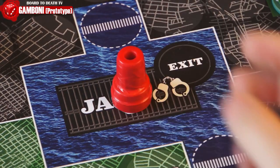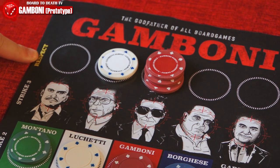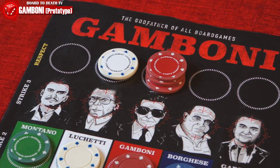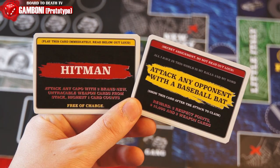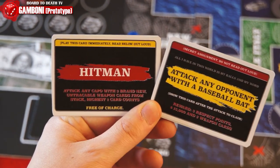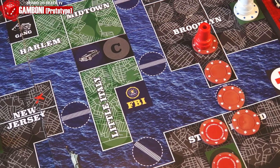The defender also gains one respect for having defended himself. If you go to jail, your bailout is $5,000 times the number of respect you have. When moving, if you pass on the commission icon, you get to draw a card from the C deck. There are two types of cards: read out loud and secret assignments — these will offer rewards when completed. If you're ever running low on cash or morale, you can always go to the FBI to snitch and make some money.